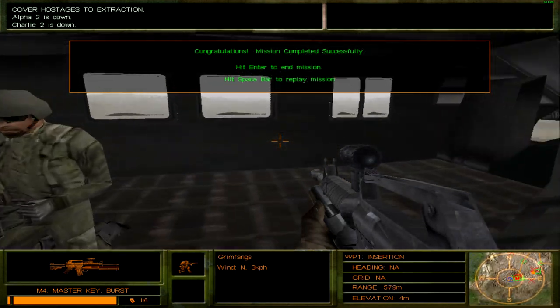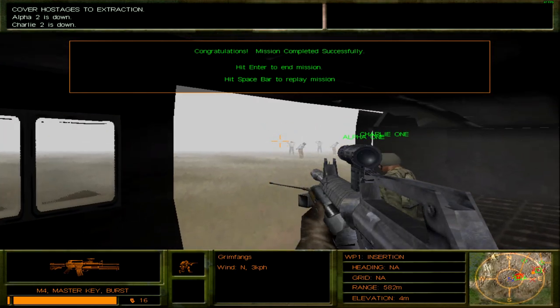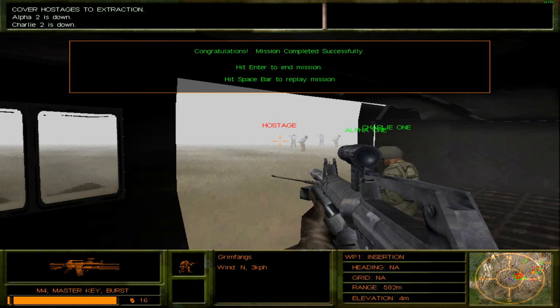King Six, this is Bravo One — the hostages are unwilling to come into the Black Widow. Bravo One is RTB solo. Over and out. Alpha and Charlie fire teams are providing the hostages with cover. Over and out.